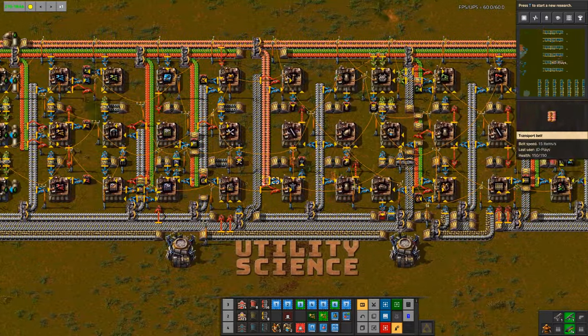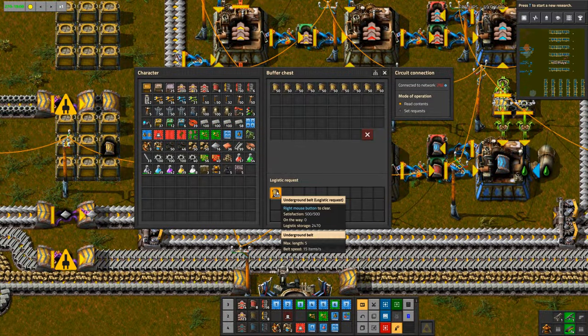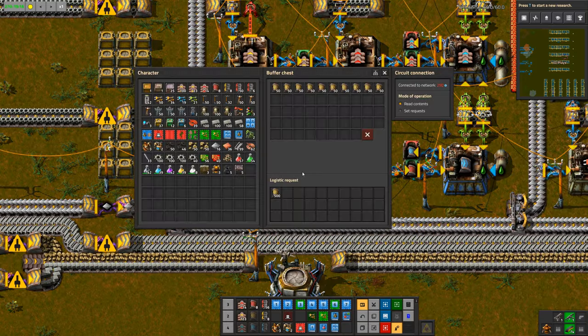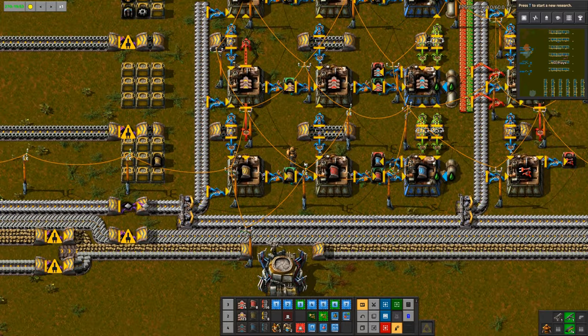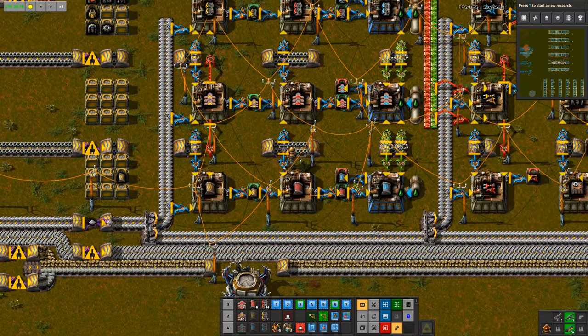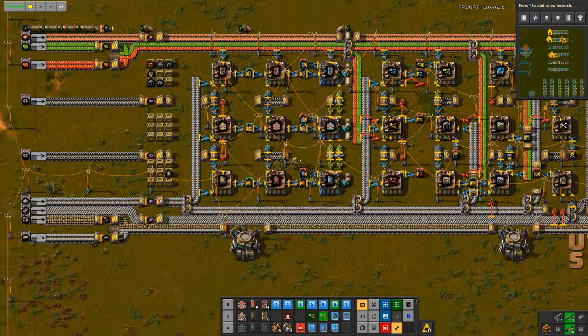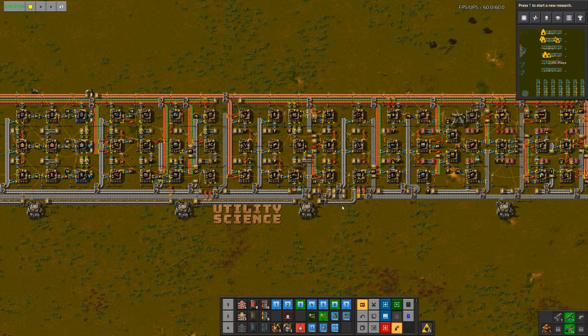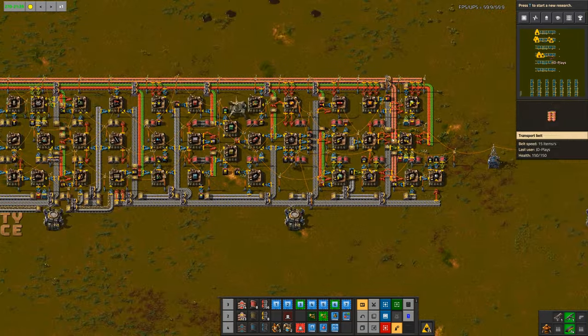These buffer chests are configured with a request for 500 underground belts. If I paste down yellow undergrounds, the robots can actually access this chest and pull the undergrounds back out should they need to — it's a universal in-and-out chest. They're very handy. There are a couple of quirks, but we'll cover those in greater depth during the robot video. Utility science really only unlocks two things: the last two chest types — the buffer and the requester — plus your artillery. That completes our workshop.